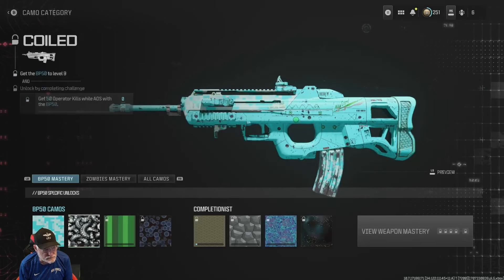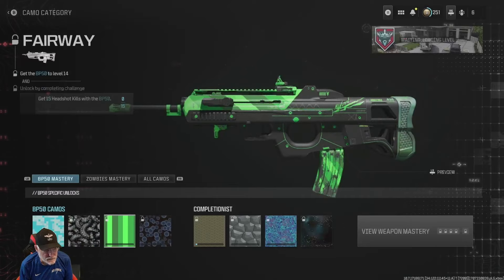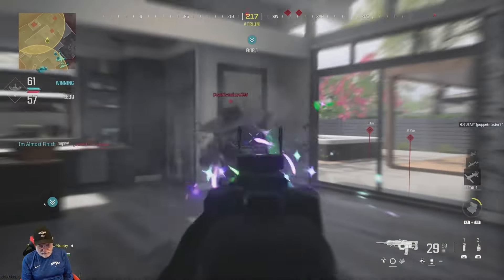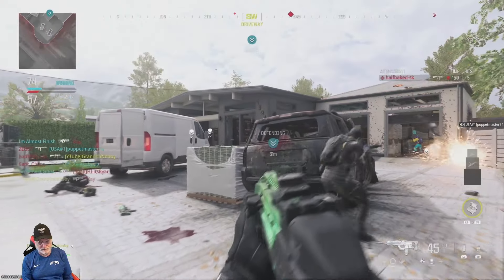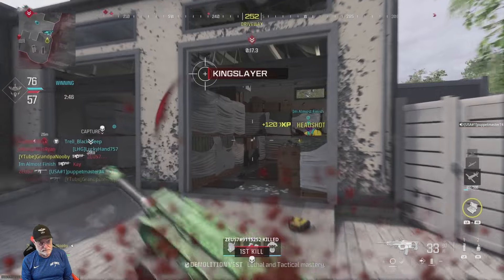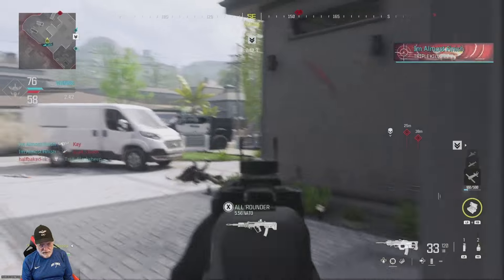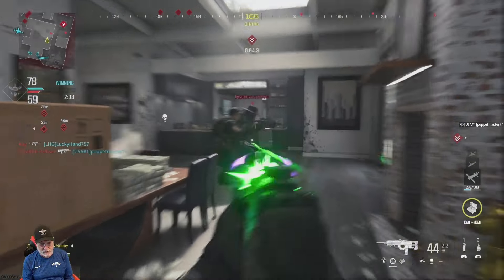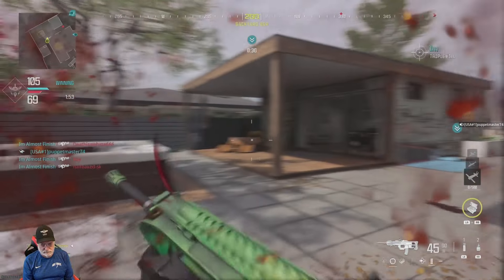Now we're going for the coily one — or the twisted one — and that's 50 kills while ADS. That's an easy one. I'll just aim down sights and kill people. Keep in mind when I get to level 14, it'll be the third camo — the green stripes — and it'll be headshots. This is a pretty hectic map. Everywhere you look there's somebody, whether they're on your team or the other team, and you think you got somebody killed and somebody puts a bullet right in your ear.